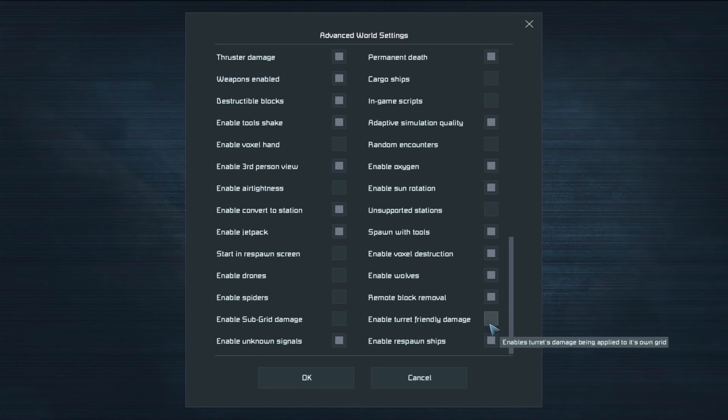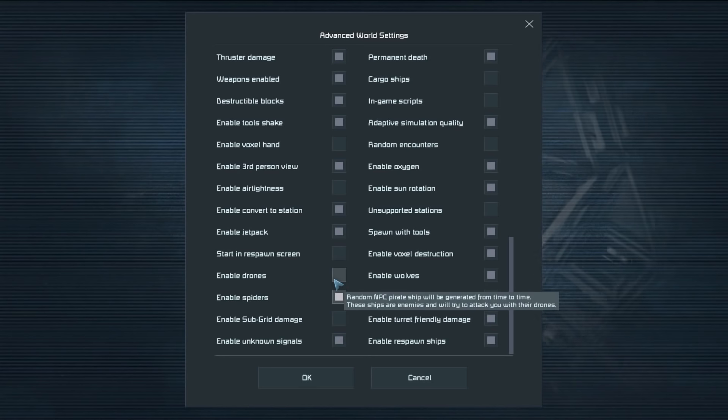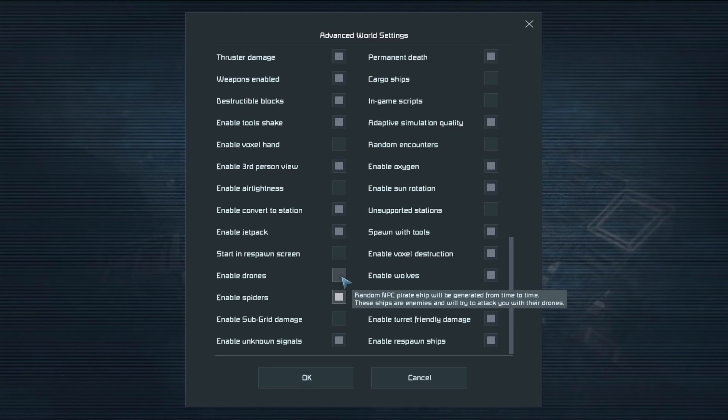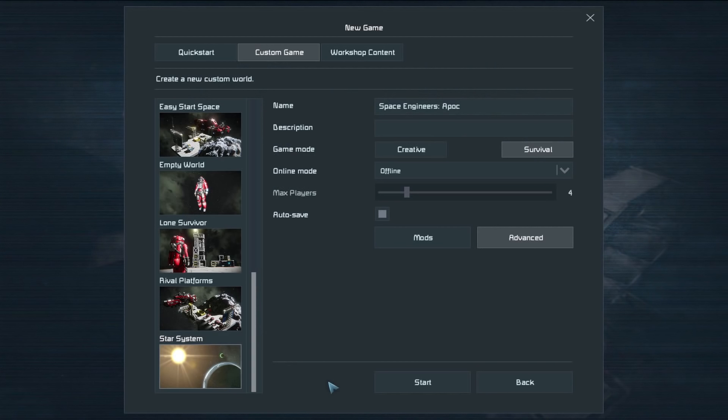We'll enable Friendly Turret Damage — so if we have turrets to shoot down meteors, we need to make sure we don't get in the way. We'll also enable Drones, which means we're going to get destroyed because they'll completely kill us. Wolves and Drones both on — it's called Space Engineers Apocalypse for a reason. Let's hit OK and start this baby up.